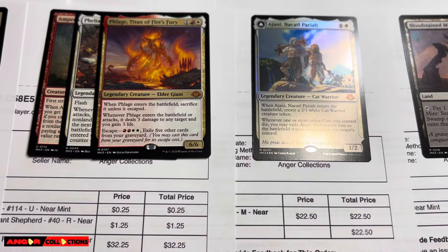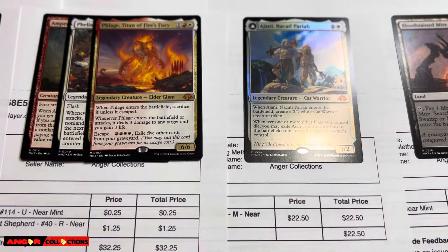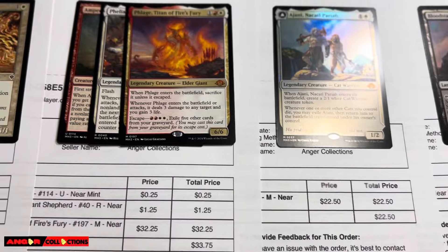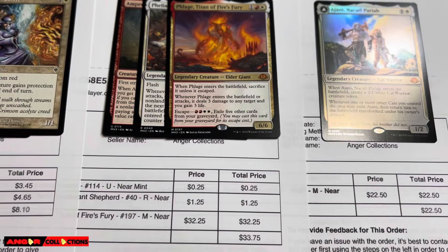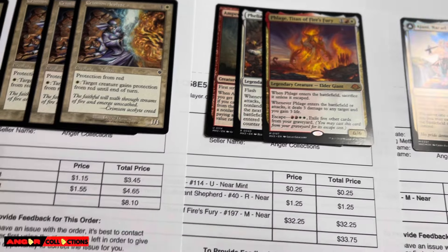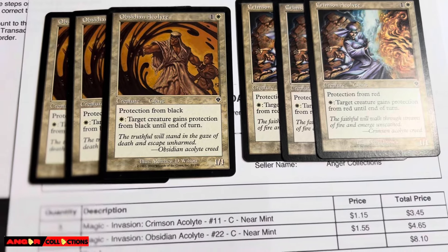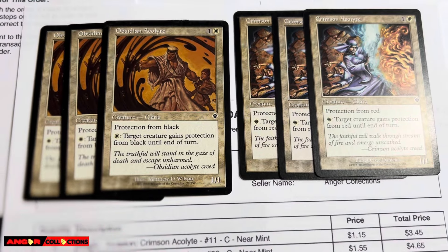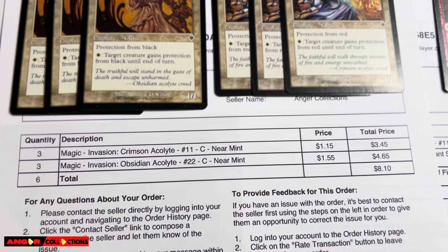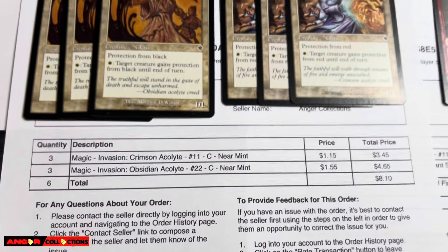And you got a couple of the Modern Horizon Three cards that we opened in that gift bundle. We already sold a Jodah — $22. Page is still going strong, $32 for that one. Page is so powerful. And then don't forget these in your bulk Invasion cards, man — Obsidian Acolyte and Crimson Acolyte. Crazy — look at this: $8 just for like six commons. Commons, bro.